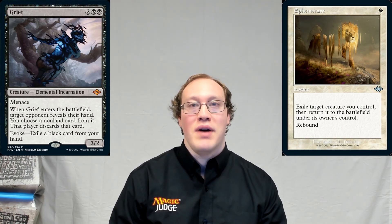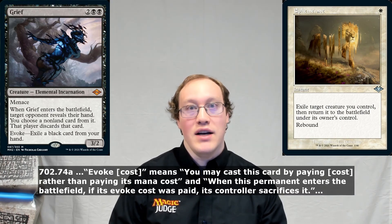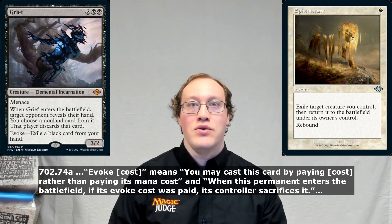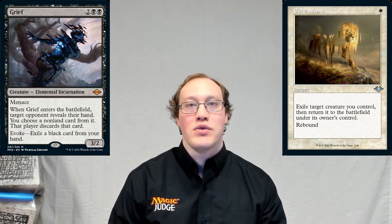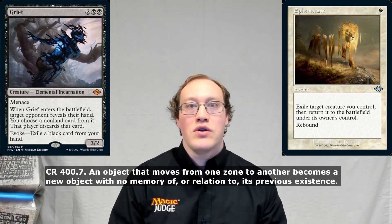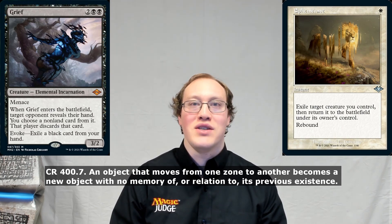Ephemerate exiles Grief and returns it to the battlefield. When it comes back, it gets another triggered ability from entering the battlefield. This time it's entering the battlefield, but its evoke cost was not paid, so the evoke ability will not trigger to make you sacrifice it. The original evoke ability is still on the stack, but because it came from the original Grief, it's not going to make you sacrifice Grief when it resolves. This is because when Grief leaves the battlefield and returns, it comes back as a new object with no connection to its previous self. So although it's the exact same physical card, as far as the game is concerned it's a completely different card with no recollection of anything that happened previously, and certainly did not have its evoke cost paid — so there's no reason why anyone would want to sacrifice it.